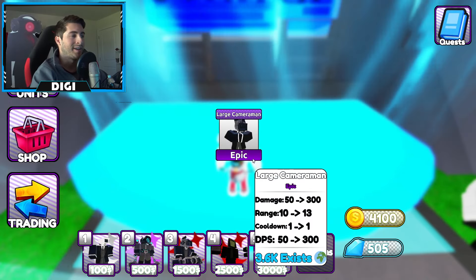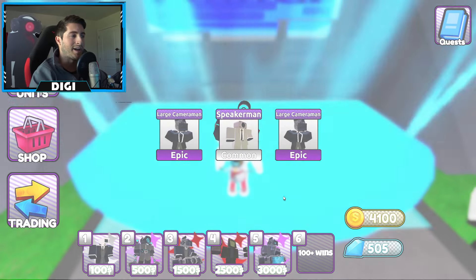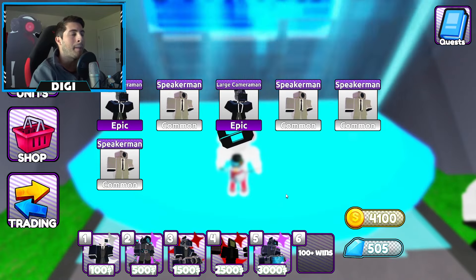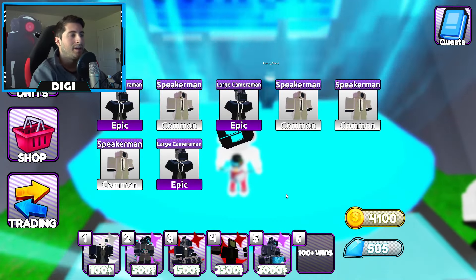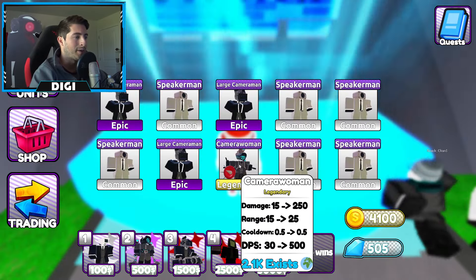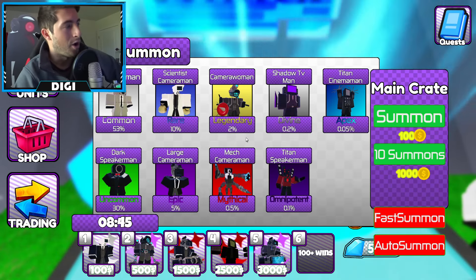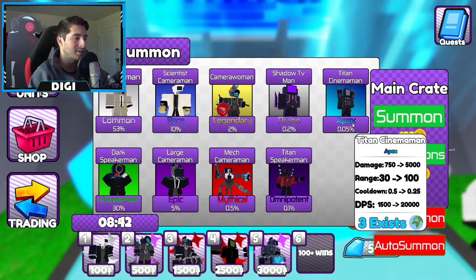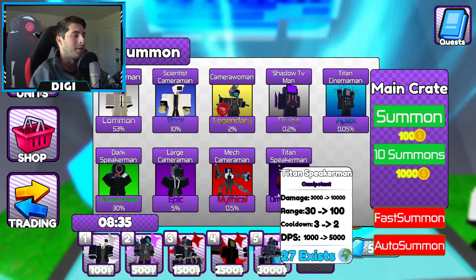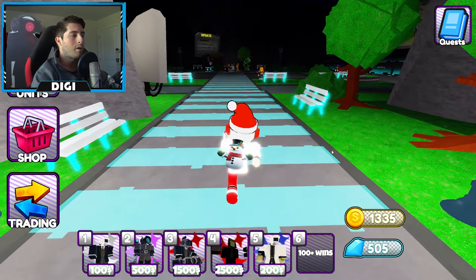Okay, so we got an Epic — Speaker Man. Come on baby, give daddy what he wants, give me a big boy! Those are small little units. Oh hey, Plunger Woman — there we go! Oh, that's just Camera Woman. Dude, we got 2%? That's pretty good. Also there's Divine, there's Apex, and then Omnipotent — that's a big word. Dang dude, I got two legendaries, let's go!